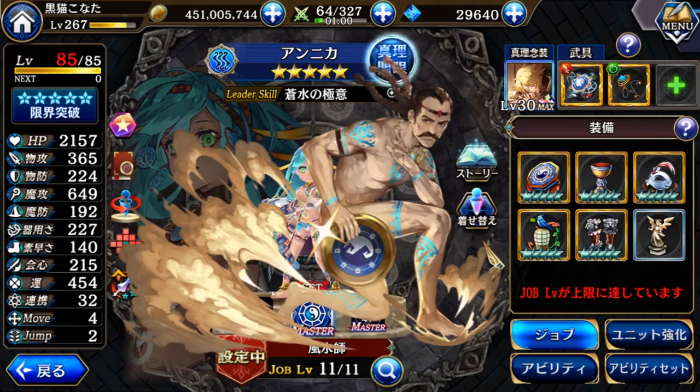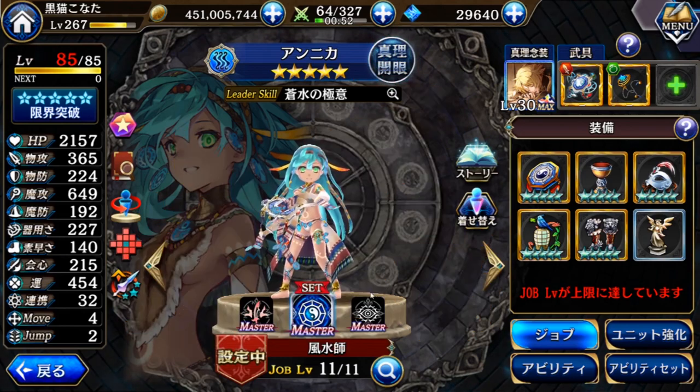There's one guy, an old man, that also has this class but has a class change. That one is much more better than this one because of the jewel regen. So usually you use the guy, but the guy is a 4-star while this is a 5-star. So it's quite weird where the 4-star is more powerful than the 5-star. So this job will 100% have a class change — the rest is optional.